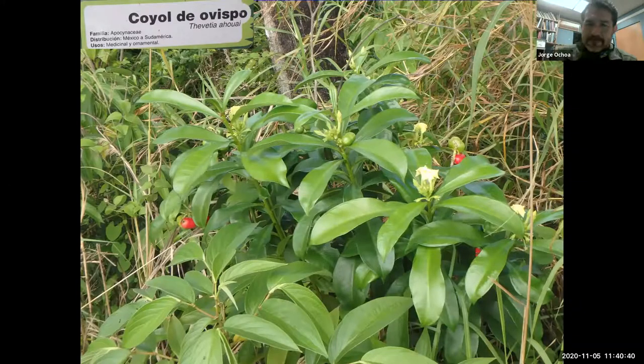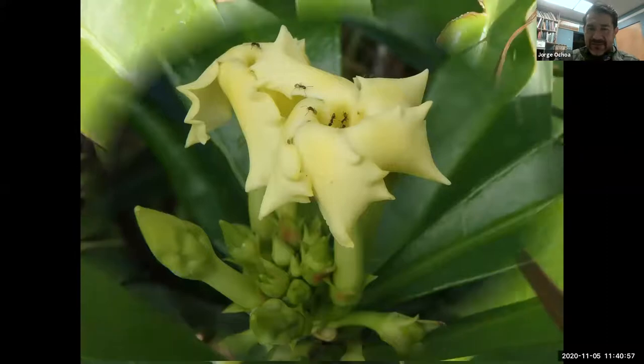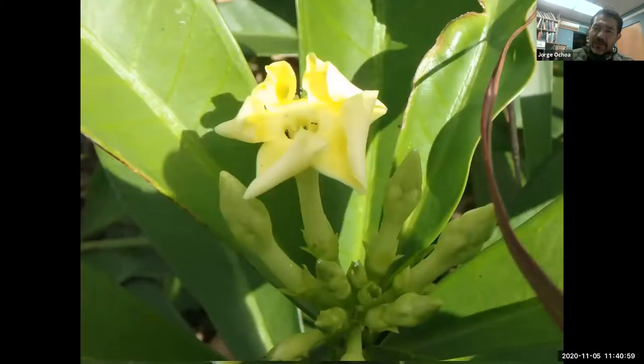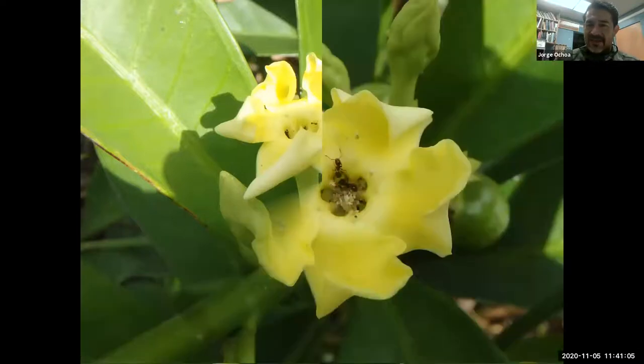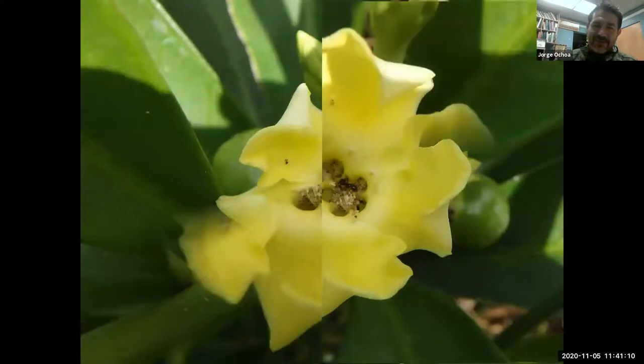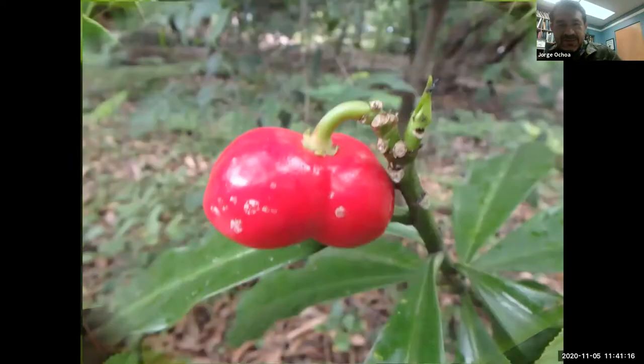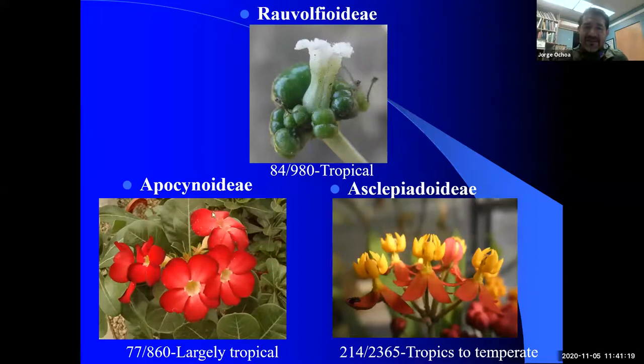Here's a species I saw at a botanic garden in Chiapas, Mexico — I was able to photograph the flowers and the fruit. The most toxic component is found in the seeds, but the poison is also on the flowers, leaves, and every part of the plant. Definitely do not eat any portion of the seeds or you may end up in the hospital. This one turns red when mature. That takes care of the first subfamily, Rauvolfioideae — now let's go to the Apocynoideae.